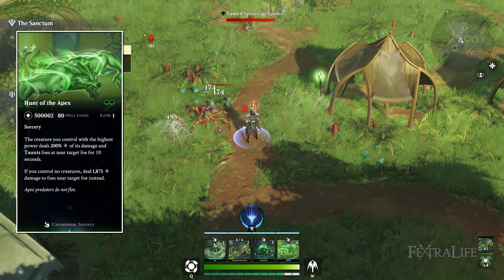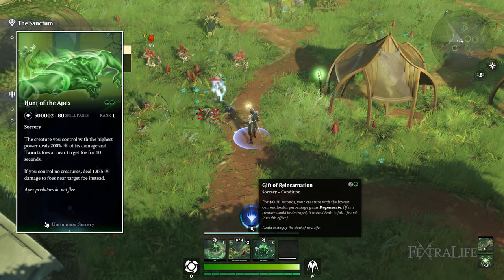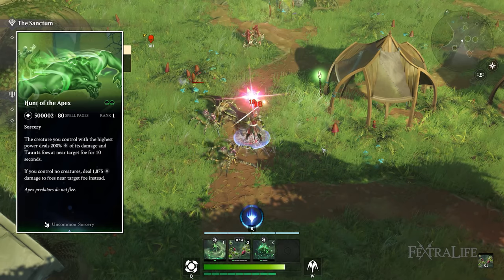Hunt for the Apex allows your highest power creature to deal 200% of its damage and taunt all nearby foes, dealing damage in an AoE. If you control no creatures, it instead targets an enemy creature and deals AoE damage to all creatures near it.